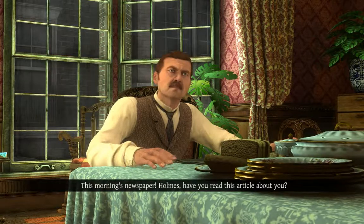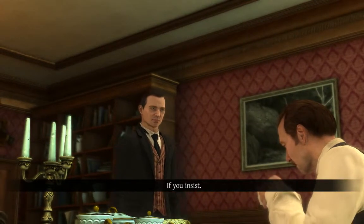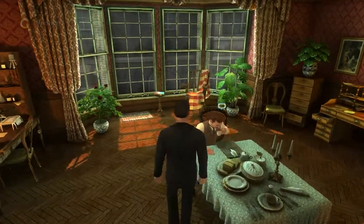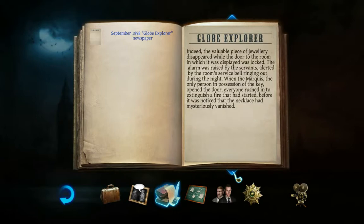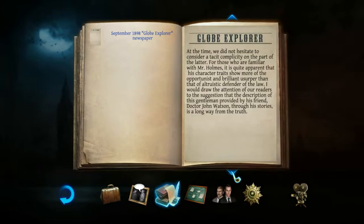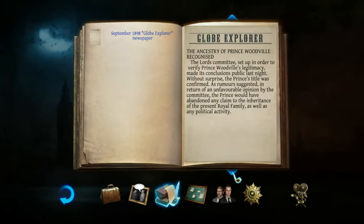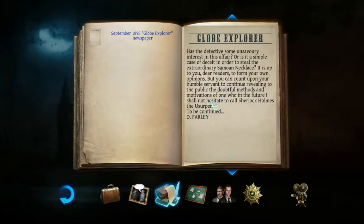This morning's newspaper. Holmes, have you read this article about you? Not yet, Watson, and I won't have time to — read it before you leave. It's outrageous. Basically it's describing the case and how a reporter is accusing Holmes of stealing the necklace, which has gone missing, because the one the Marquis has is a fake — a counterfeit. And everybody's turning to Holmes because he was the one who put the necklace in the safe.